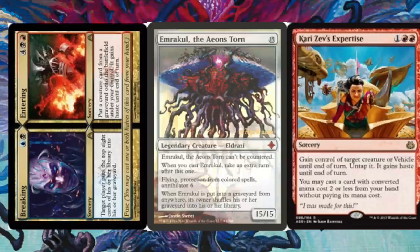Now a lot of you might ask: Emrakul's last line says if it's put in a graveyard from anywhere, its owner shuffles his or her graveyard into his or her library. That does not actually work that way, because you're using Expertise to cast Breaking // Entering fused. That's the key word — as your free spell, the Eldrazi trigger can't go on the stack between Breaking and Entering, because it's a single spell when fused.